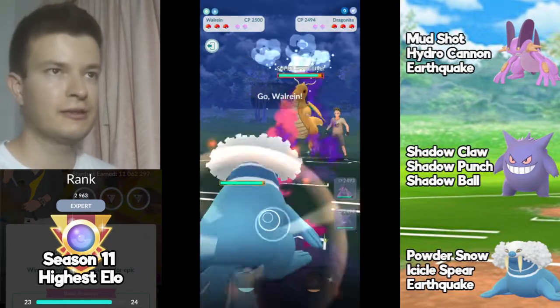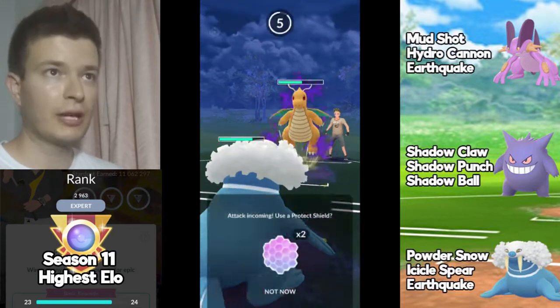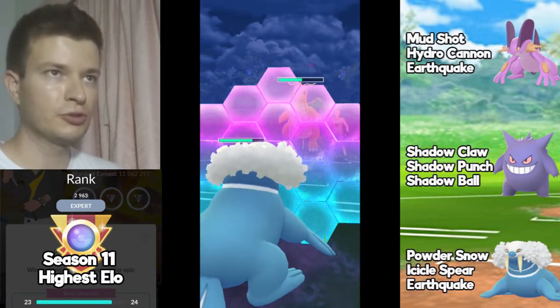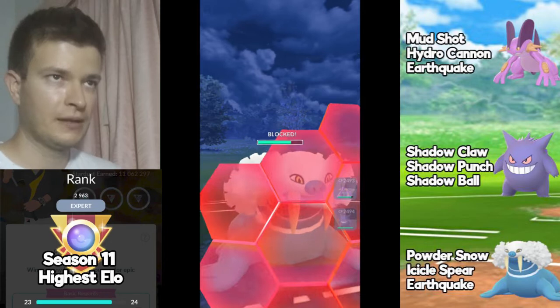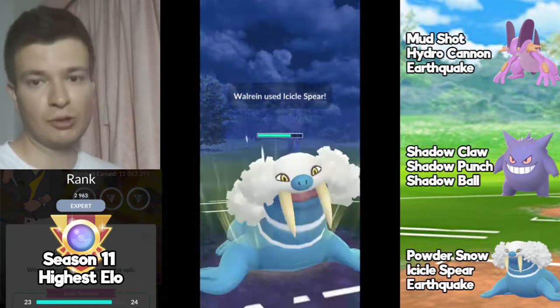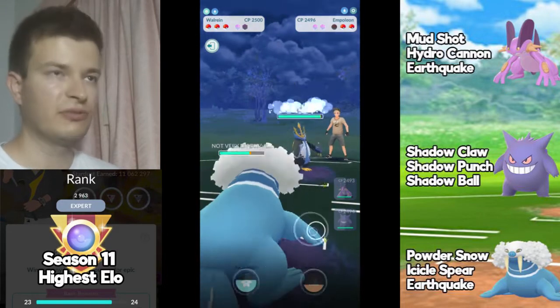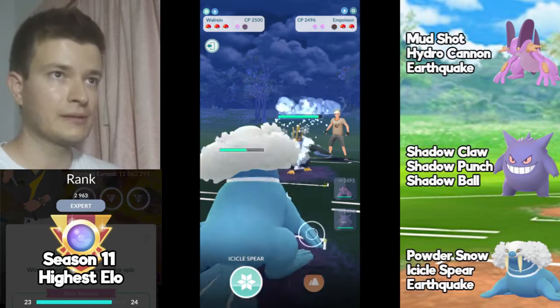I received a Dragonite, I instantly switch for Walrein. I have to watch out because Dragonite knows Superpower so I'm going to shield this. I'm going to throw the Icicle Spear — this was a CMP tie. If I decide not to shield, the opponent would probably shield and destroy me with the Dragon Breath, so it was the wisest choice.